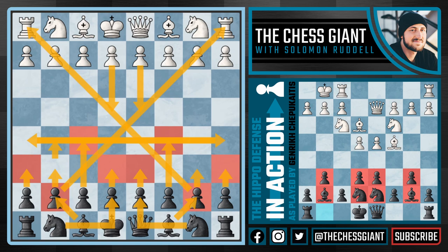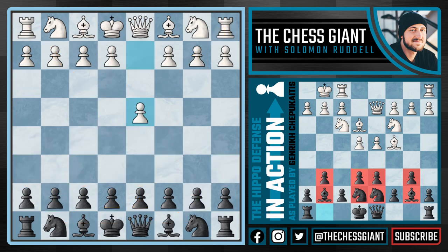So far I've shown you about 107 arrows and no moves, so let's hop into the game. The game we're about to cover was played by Genry Chapukaitis back in 1996, and he brilliantly showed how to play the Hippo Defense with aggressive attacking chess. The game started off with d4, and we now see Genry continue with g6, and after e4, Bishop g7.